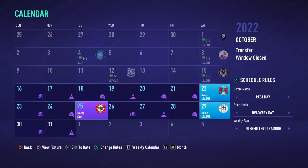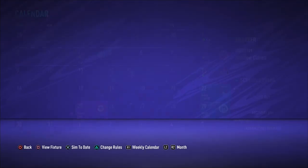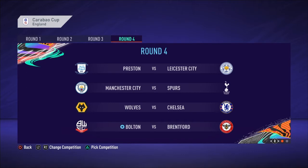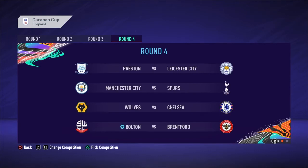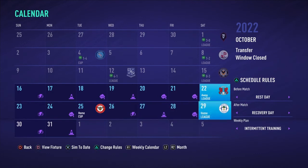In the next episode, we're going to be taking on Leyton Orient — I believe that is away. We're then taking on Brentford in the cup, which is going to be a very difficult test in the fourth round of the Carabao Cup. The draw features Preston v Leicester, Man City v Spurs, Wolves v Chelsea, Bolton v Brentford, Leeds v Cheltenham Town, Liverpool v Arsenal — that's going to be a very tasty game — Fulham v Forest Green and Aston Villa v Brighton. How will Bolton fare? And then we've got a big home game in the league against Wigan. If you did enjoy this one, as always hit that like button, hit that subscribe button, and I'll see you all real soon here on the Bolton Youth Edition.